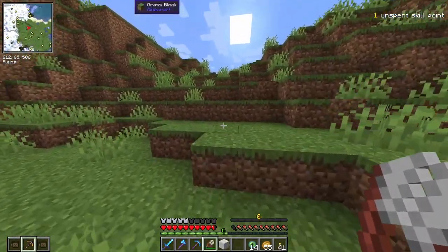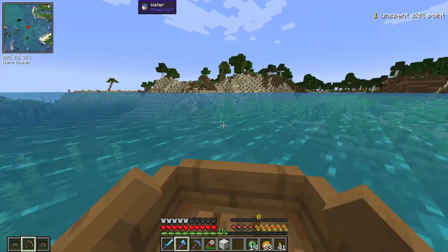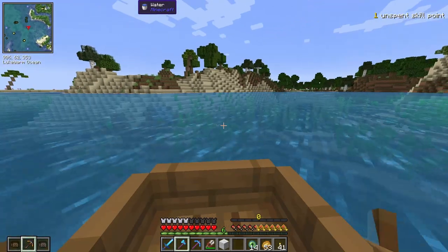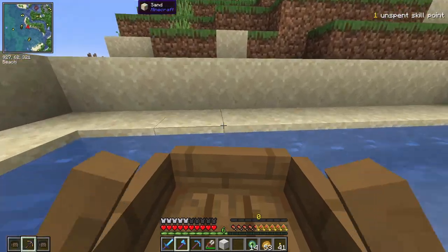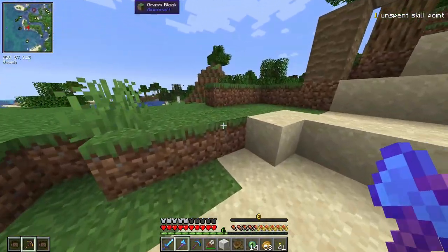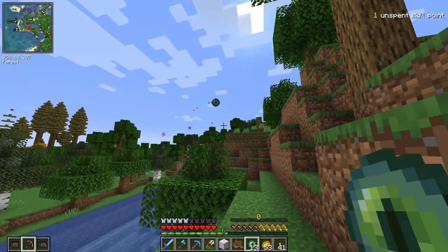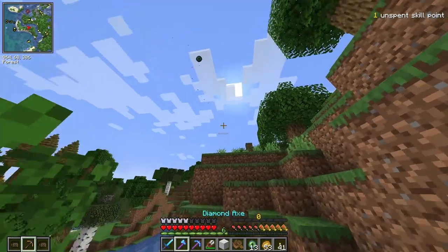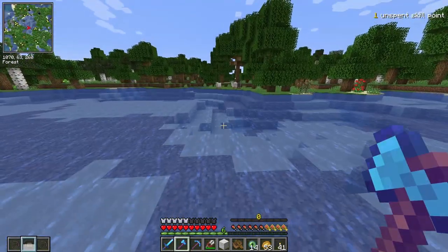This is what I'll be looking for: sheep to shear because I want as many beds as possible. One thing I'll also be looking for when we find the portal room is the library, because I'll be able to get a lot of books in there, which I need for getting more enchanted books when trading with villagers. Let's shoot another Eye of Ender — still going in this direction. More sheep spotted, perfect.